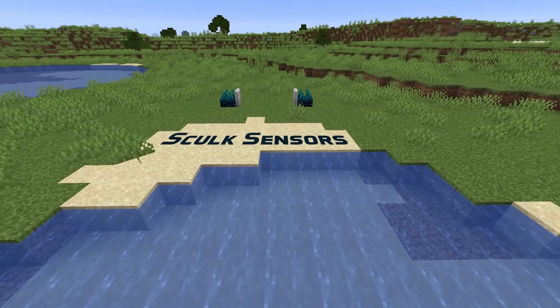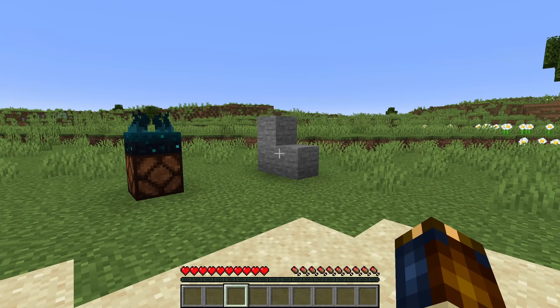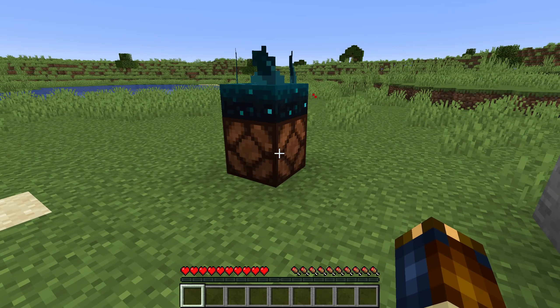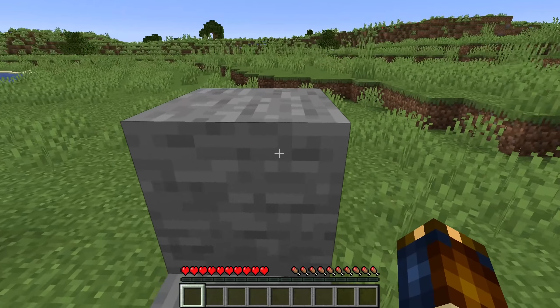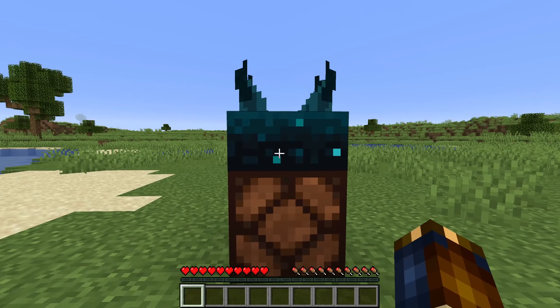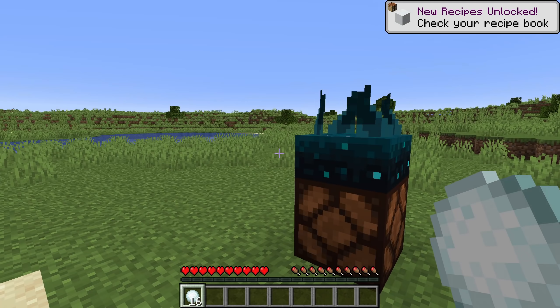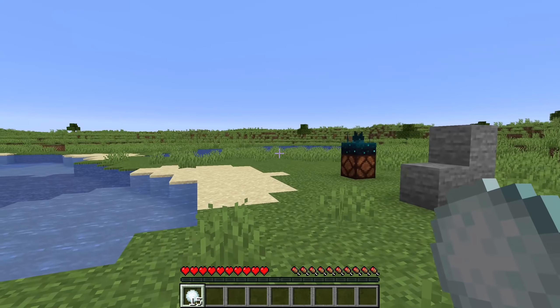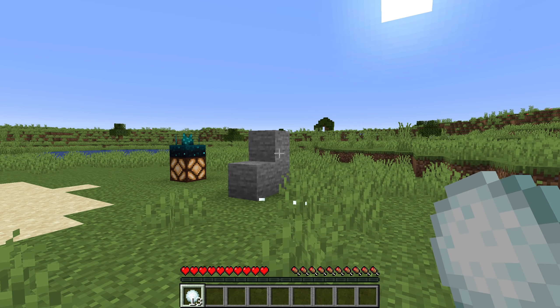Let's start with the Skulk Sensors. A Skulk Sensor is a detector of vibrations — anything that vibrates within an 8 block radius around it will trigger the Skulk Sensor. A vibration in the game is anything that causes a physical motion. If you are careful, you can avoid being detected by a Skulk Sensor by sneaking. The actions you can hide by sneaking include walking around, falling to the ground, and shooting or throwing a projectile. One exception is that Skulk Sensors will not listen to any vibrations directly caused by another Skulk Sensor.